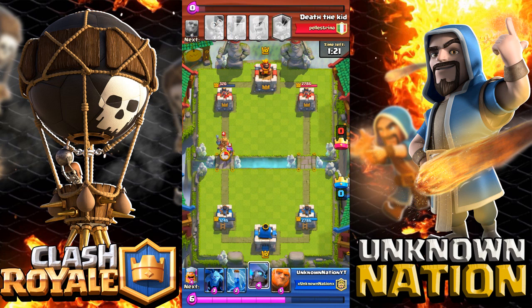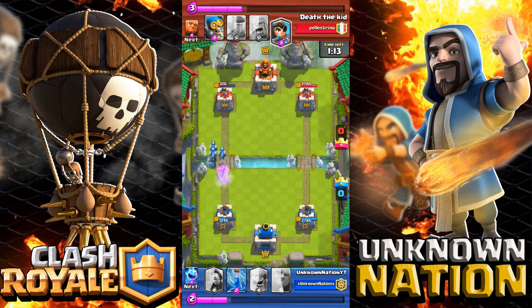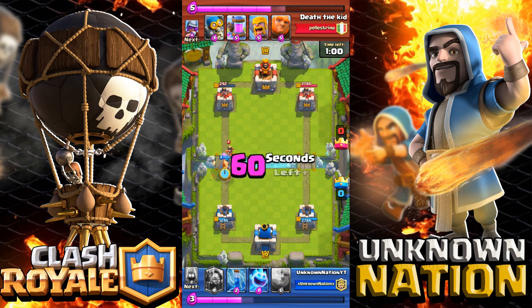The rage spell goes in and he's down. He zaps again — otherwise that tower would have been down. Zap is very important these days, I'd advise using it in every deck. My Minions do a great job taking down that Prince, and even at level 9 they're really good.